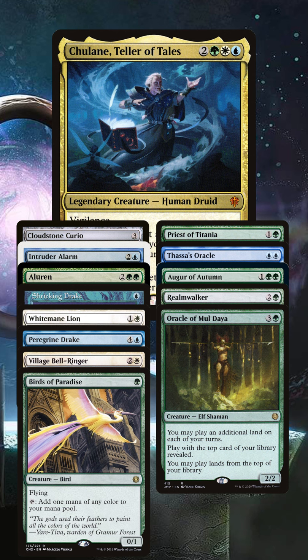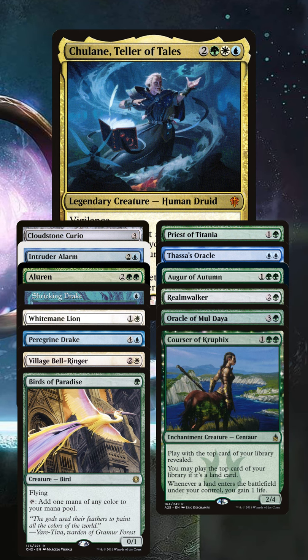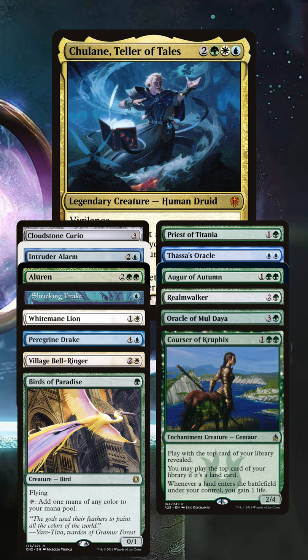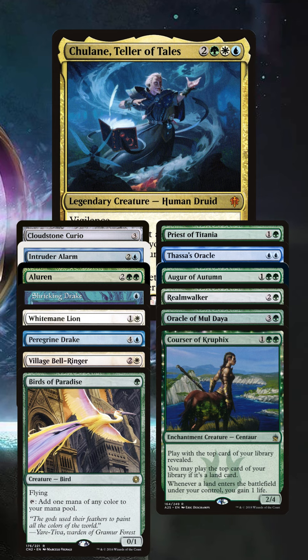Augur of Autumn, Realm Walker, Oracle of Moldiah, and Corsair of Crufix all give you additional top-deck control and card advantage so you can sculpt the right draws to maximize Tulane's additional land plays. If you're considering building Tulane, grab a screenshot now so you don't forget any of these cards.